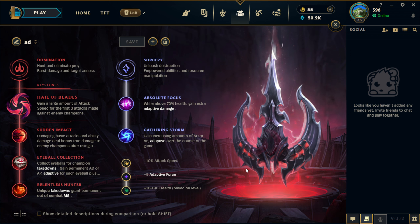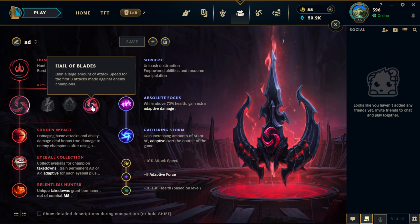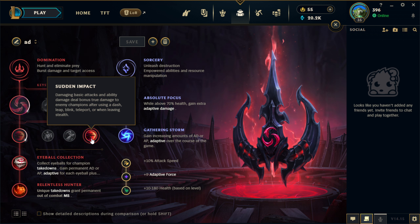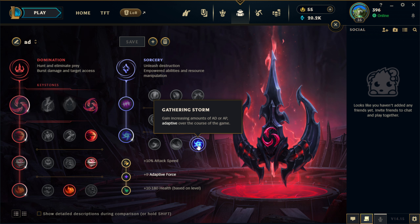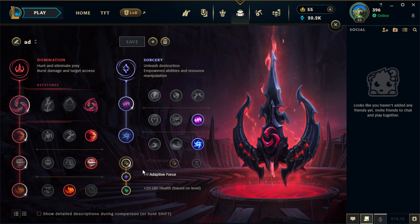For AD Shaco runes, always take Hail of Blades, Sudden Impact, Eyeball Collection, Relentless Hunter. Then the secondary page is preference — I take Absolute Focus with Gathering Storm. For the shards take attack speed, adaptive, and a scaling HP one.